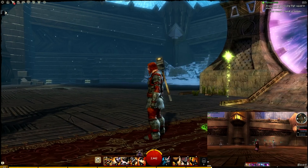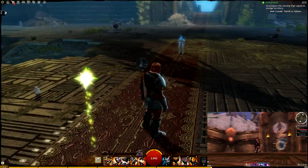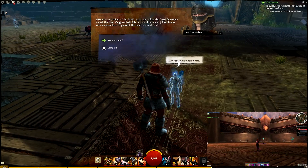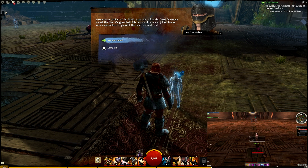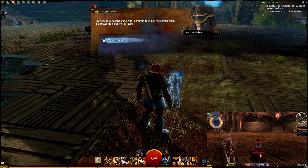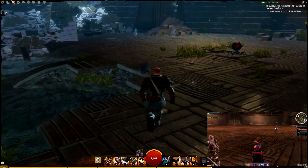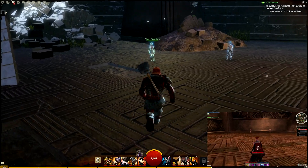It is largely the same. They've kept a lot of the architecture and different elements, and even the NPCs are familiar. Here's Artificer Mullenix — welcome to the Eye of the North. Now he's a ghost instead of flesh and bone, but it's still great to be able to interact with these NPCs that some folks have been interacting with for years and years.